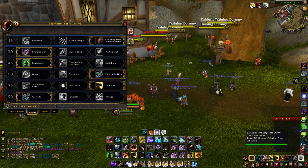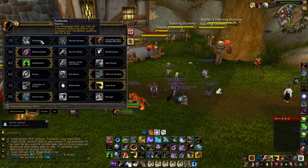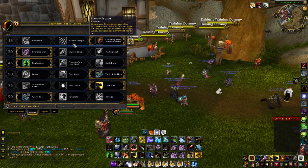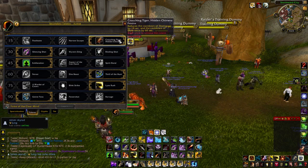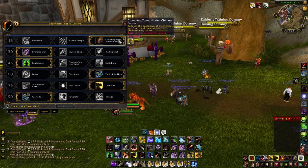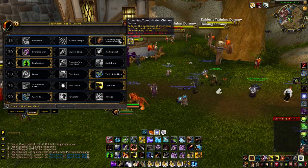So if we have a look at our level 15 talents, we have Posthaste — whenever we disengage it frees us from all movement impairing effects and increases our movement speed by 60% for 8 seconds. Narrow Escape — when you disengage you also activate a web trap which will snare the target. And Crouching Tiger Hidden Chimera, which reduces the cooldown of our disengage by 10 seconds and the cooldown of our deterrence by 60 seconds. I see this to be the most crucial talent here, because without it we've got really long cooldowns on two of our main defensive cooldowns.